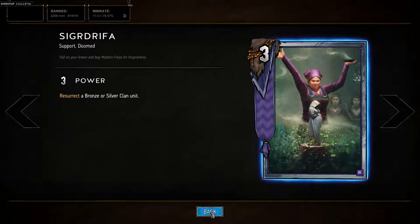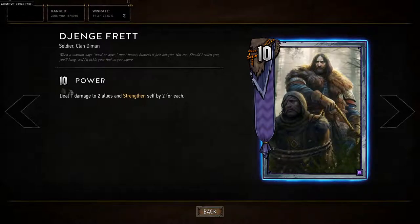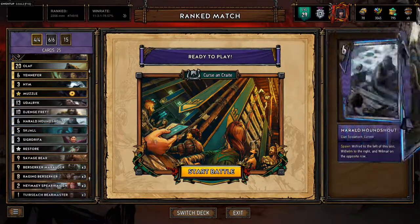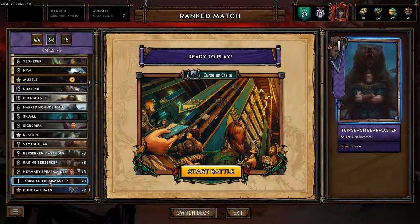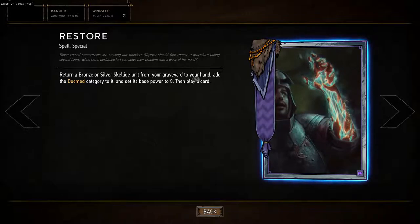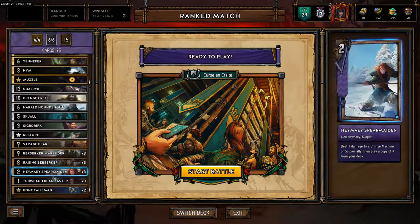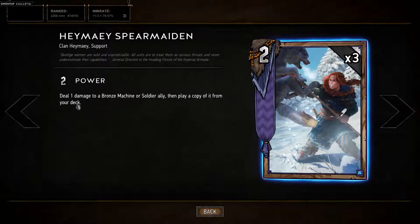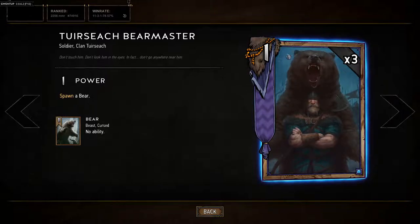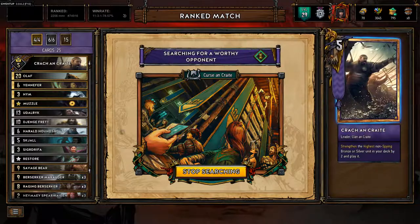Sick Free resurrects a bronze or silver clan unit — most importantly it can resurrect Jenge if we ever want a high power swing, because it will strengthen plus the two strengthen from Crock, making it always a 20 point play. That's 23 points with the three from Sick Free. Restore returns a bronze or silver cursed unit from your graveyard to your hand, sets its base power to 8, then plays a card. I always use this on Hay Maiden — it becomes an 8 point unit — or on the Tursec Bear Master for the same value.